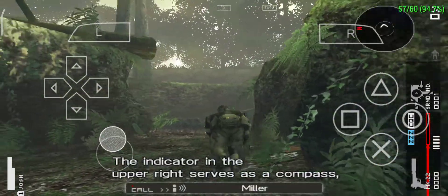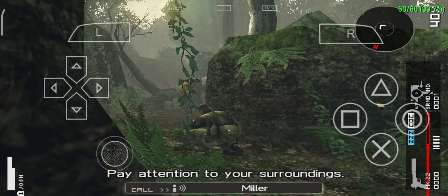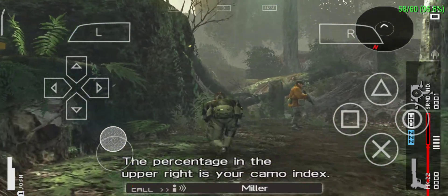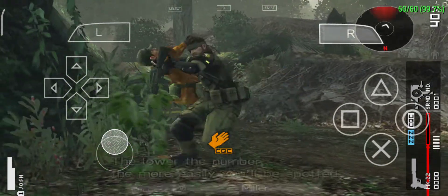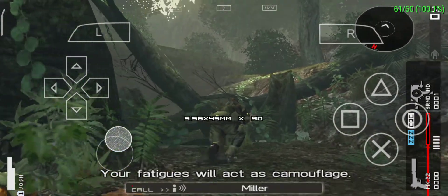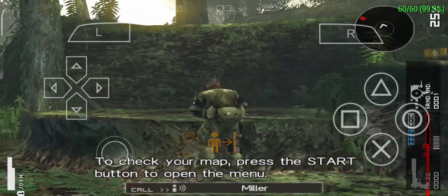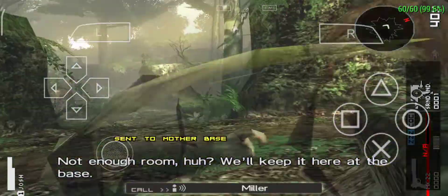The indicator in the upper right serves as a compass and shows sound sources. Pay attention to your surroundings. The percentage in the upper right is your camo index. The lower the number, the more easily you'll be spotted. Erratic movements and loud noises will compromise your camo index. Your fatigues will act as camouflage. To check your map, press the start button to open the menu.